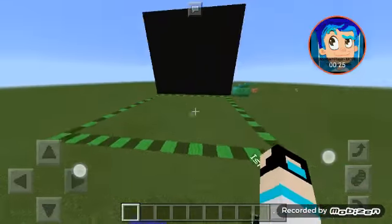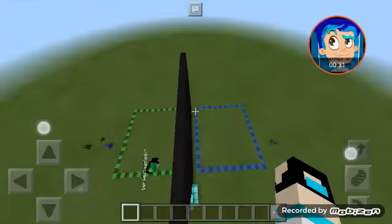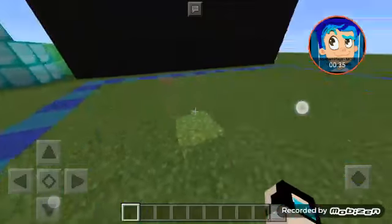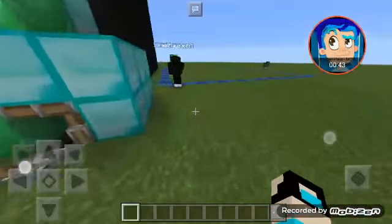Look at this — I'm on the left, you're on the right. That's why I'm the blue side and you're the green side. I chose green lime and you chose blue scion.